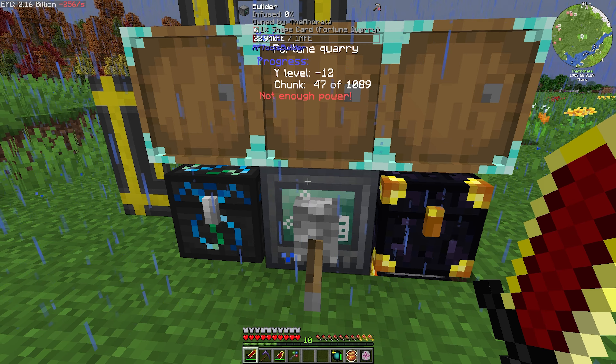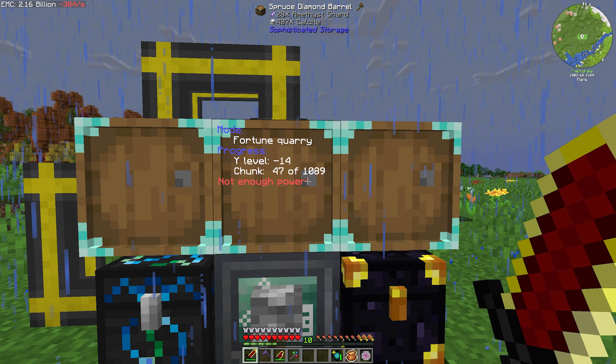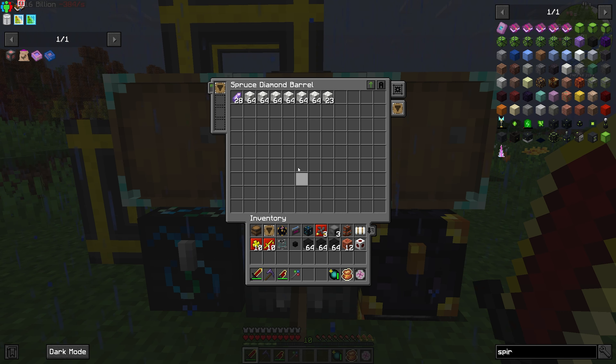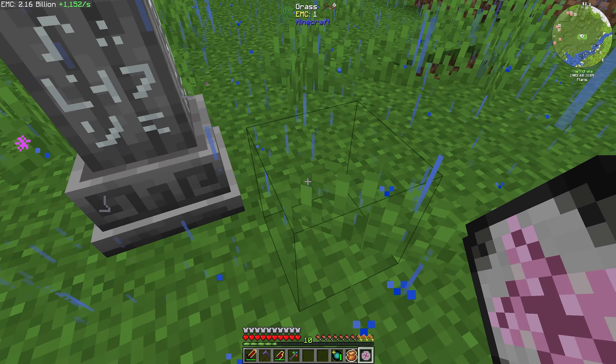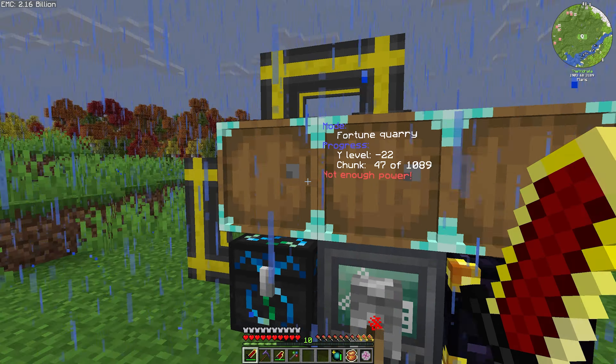One of the big reasons I did this was amethyst. I figured our builder, if it has 1,089 chunks to mine, it should run across amethyst at some point. And if we take a look in here — it did. We ran across a geode, so we have the amethyst we've been waiting for. We also ended up with calcite. We're going to grab both of those and teach them to our transmutation table. Now we have amethyst and calcite, both of which we needed for different setups.